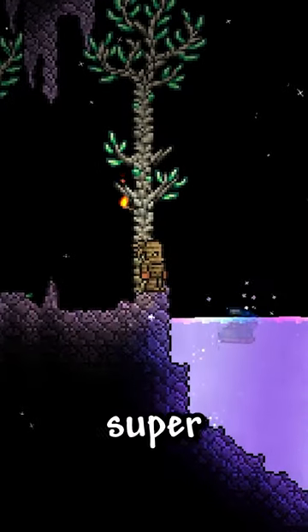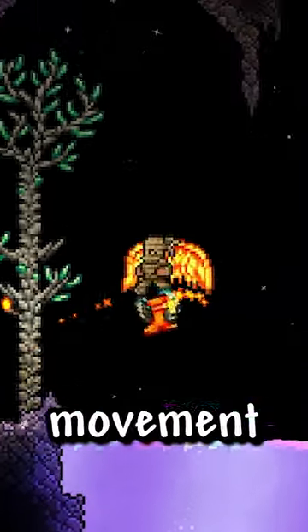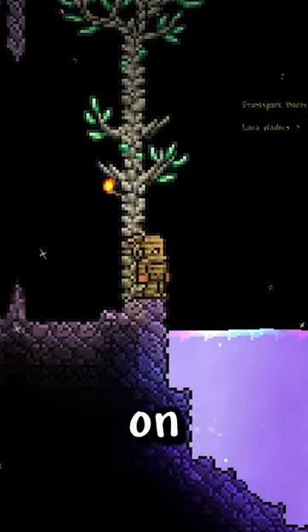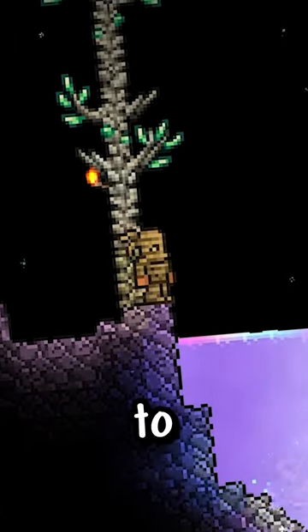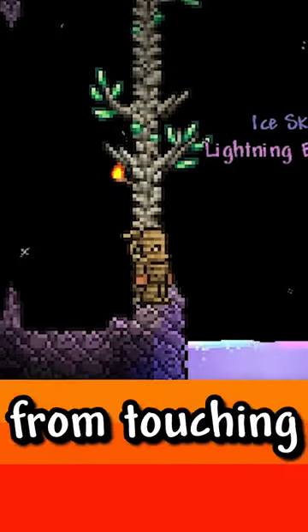Terraspark Boots. These allow flight, super fast running, and extra mobility on ice, with 8% increased movement speed. They provide the ability to walk on honey, water, and lava, and also grant immunity to fire blocks and 7 seconds of immunity to lava, while also reducing damage from touching lava.